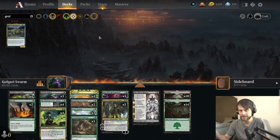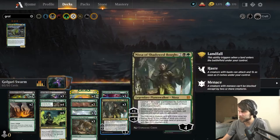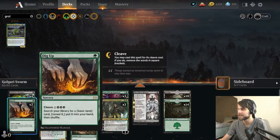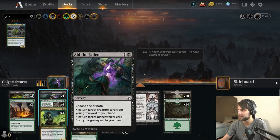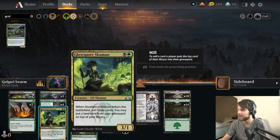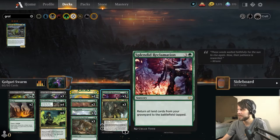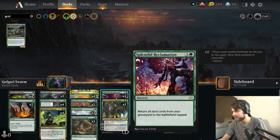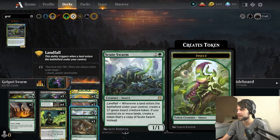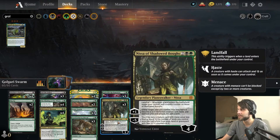Let's jump into today's deck. Ender Seize, thank you so much for the submission. This is a pretty straightforward Golgari landfall list. The idea is we're obviously going to be milling a good bit — we've got Binding of the Titans, Stitcher Supplier, Glow Spore Shaman, a lot of things hopefully getting stuff into the graveyard. Splendid Reclamation is here to bring back all the lands we hit in the graveyard and hopefully get a lot of triggers off things like Scoot Swarm and Scythe Cat, as well as Nissa.